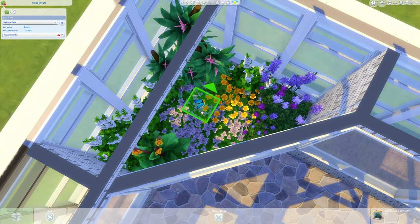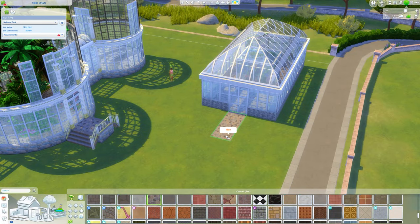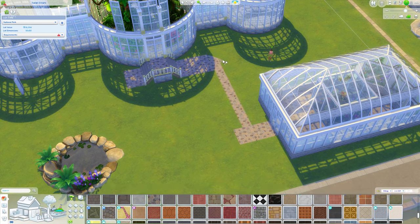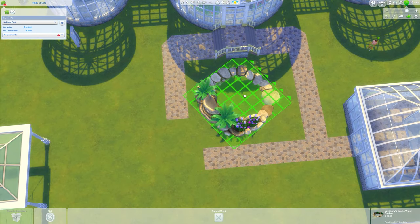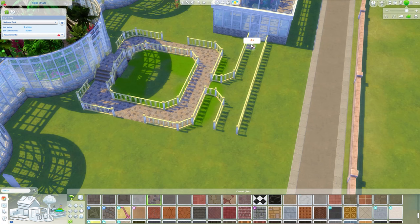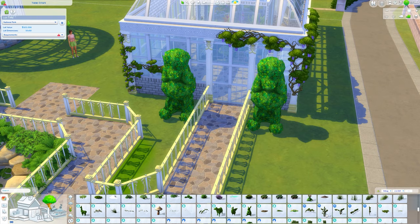When I first started building this I wasn't sure what I was going to do with it - I thought I was just going to do the botanical garden section. I needed something else because I did it on quite a big lot, and I love this lot. It is in the My Wedding Stuff Pack. If you were ever thinking about getting My Wedding Stuff Pack, I personally would have got it just for the world - it's absolutely stunning. It has stairs coming up to it so it suits this build really well.